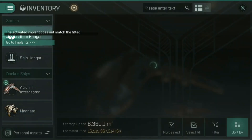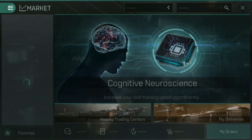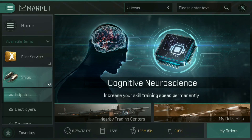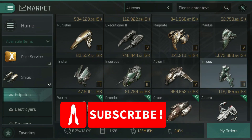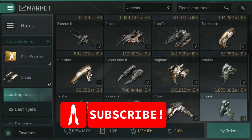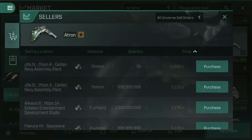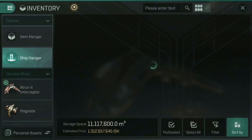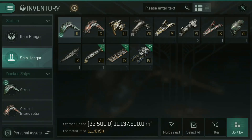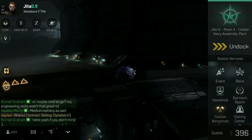The next job is to change ships, because the skin I just activated is for the regular Atron — not my Atron II Interceptor. So I need to go on the market right now. Let's go on the market and buy ourselves just a regular Atron. Here is the basic Atron and I'll buy one for 5000 ISK — a very big investment for this video. We have a basic Atron; I'm going to set that as active now, and this is where we wait for the game to load.